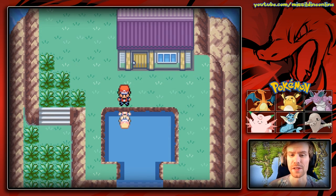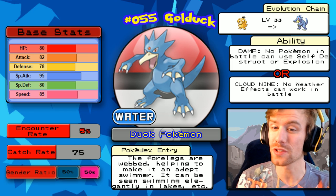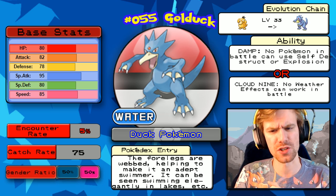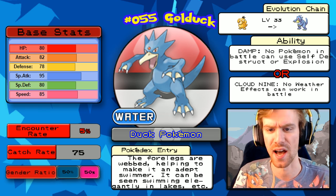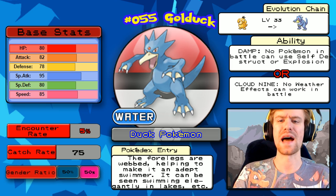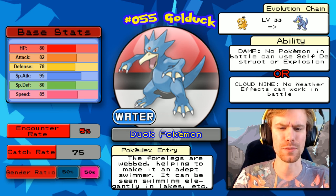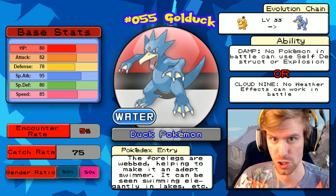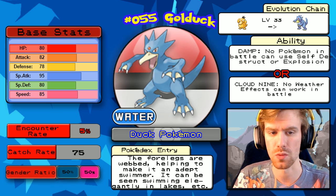Right behind the house we can find a rare candy. Let's talk about the Pokemon you can find in this area. Here in Cape Brink all the Pokemon are evolutions of ones you've already found. Golduck is the Fire Red exclusive — a 5% chance of being encountered by surfing or walking in the grass. Golduck's stats are just not very high and its abilities don't make it much better either. Damp could come in handy, but Cloud Nine is not really a big deal unless you're playing competitively.